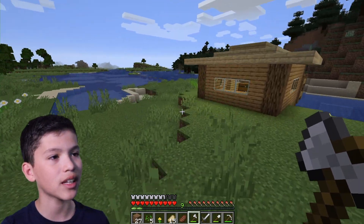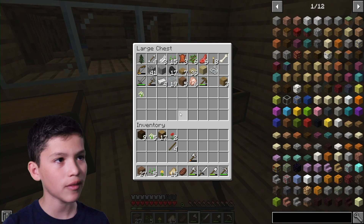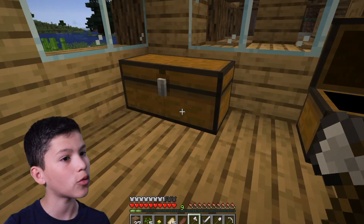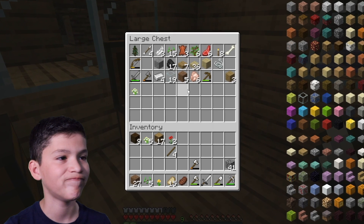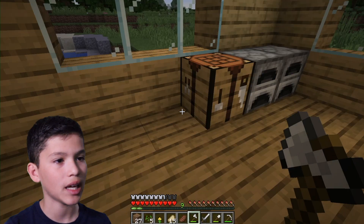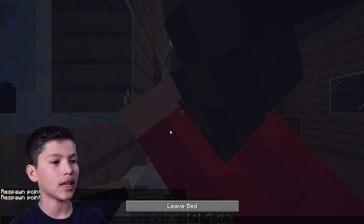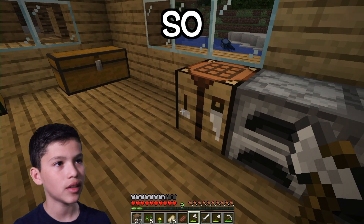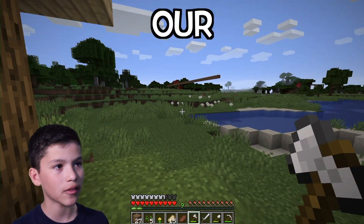Now we're going to actually start building the farm itself. It just needs a couple of materials like some stone or cobblestone, wood, trapdoors, beds, and all that stuff. Then we'll build it and transport the villagers over here, and we'll be done with this episode. Let's go back to sleep and see what happens. We got 41 cobblestone — it's not much though.